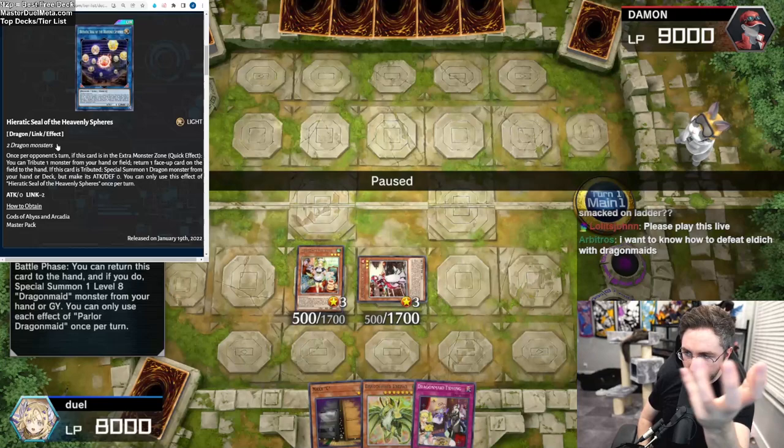Hospitality is so good. Chamber is all about searching — you summon Chamber to search for Hospitality. You summon Parlor to send the Tidying. They both can search the fusion spell, but their specialty is: Parlor searches the trap, and Chamber searches the spell — the Hospitality. Hospitality will summon a Dragon Maid from the hand or graveyard, then send a big dragon from your deck to the grave.